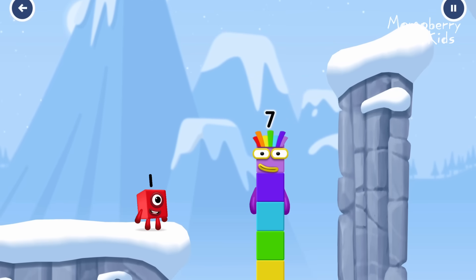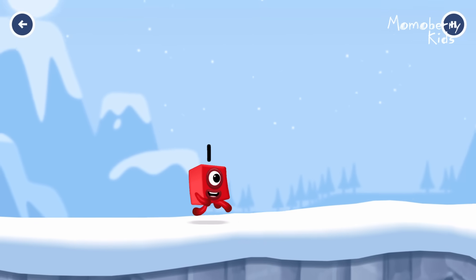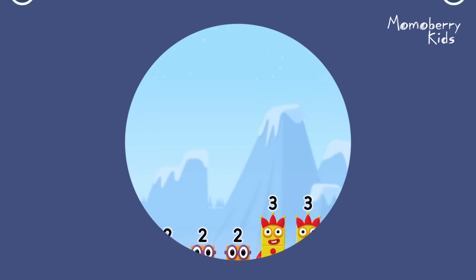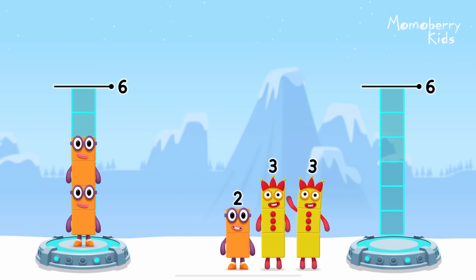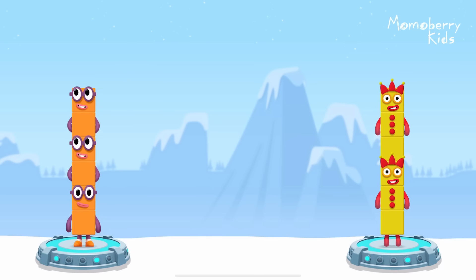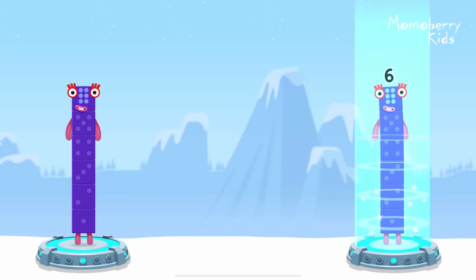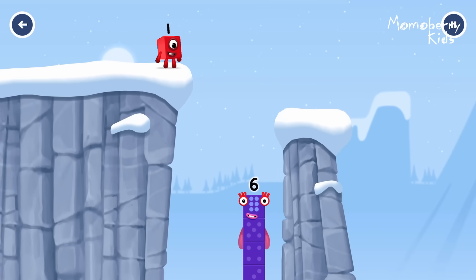I am seven. Excellent. Share the number blocks evenly to make two groups of six. Two, two, two, three, three. Correct. Two plus two plus two equals six. Three plus three equals six. Six equals six.